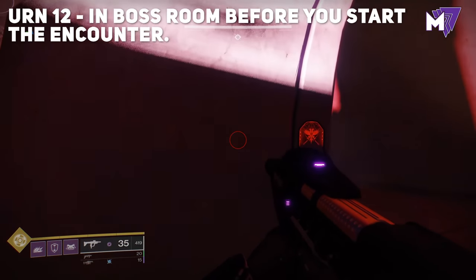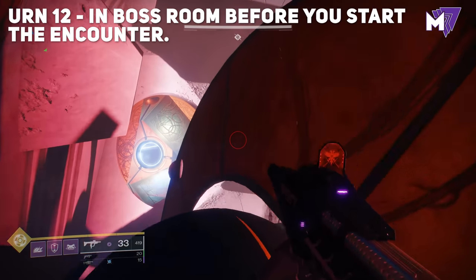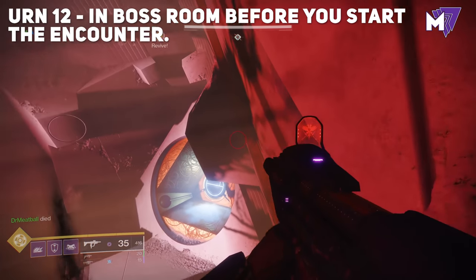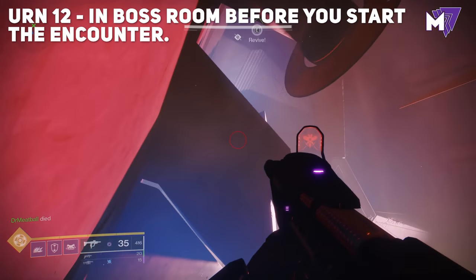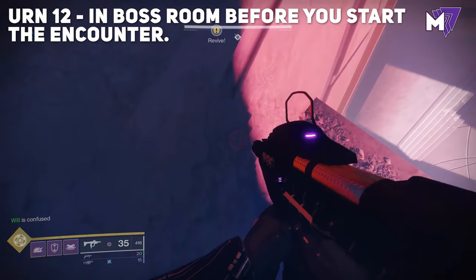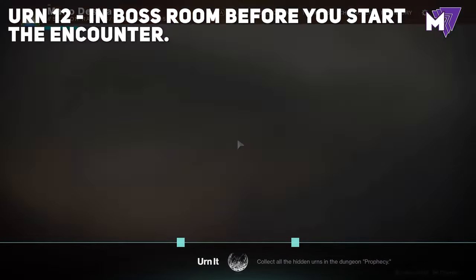The 12th and final urn is in the boss room — before starting the encounter, jump up on the ledge and look at the Saturn-like object. Jump on top of it, turn around, and look for the black circle. Jump up on that, then up on top of the next sphere. Turn around immediately behind you and you'll see a ledge — that's where the final urn is. You can use a Titan with Lion Ramparts, but the path shown on screen works for all classes. Collecting this urn earns you the 'Earn It' triumph.